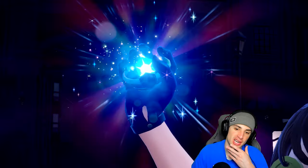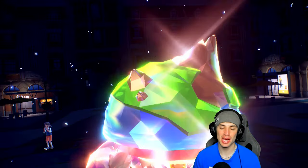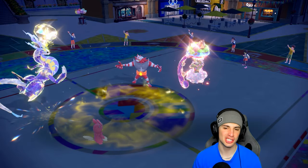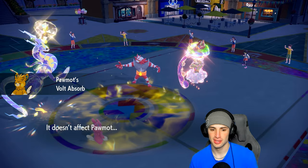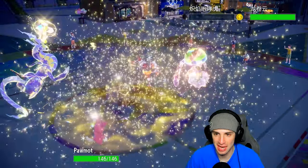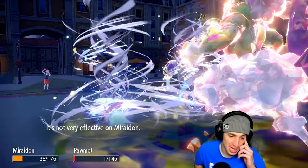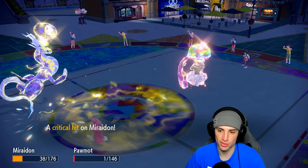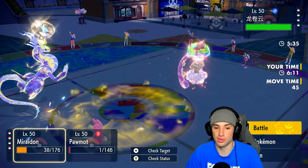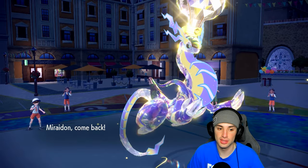Looking for the Tera on Tornadus — it has Ground Tera type! First time I've seen that. With the Helping Hand boost, the Discharge dumps on Incineroar. Still have Focus Sash which is gorgeous. Incineroar takes massive damage. We still have Tornadus and we're in a perfect position — Bleakwind Storm does some damage but won't KO. I hard swap Miraidon out and go into Landorus since we can't do much.